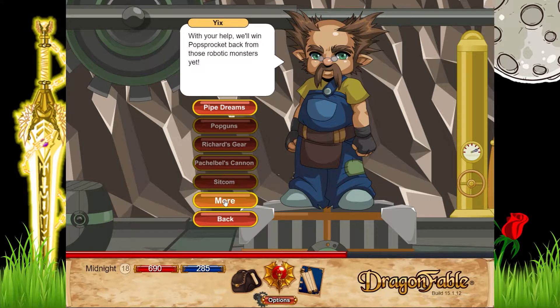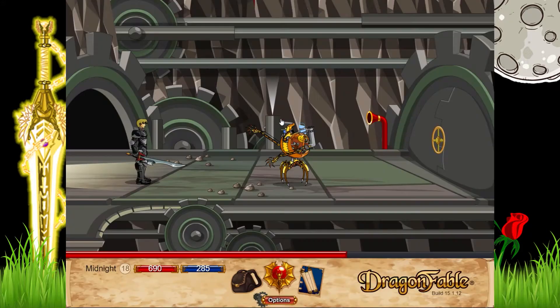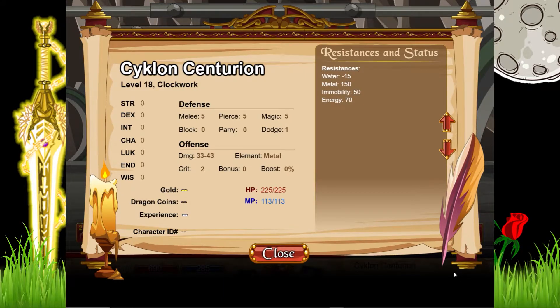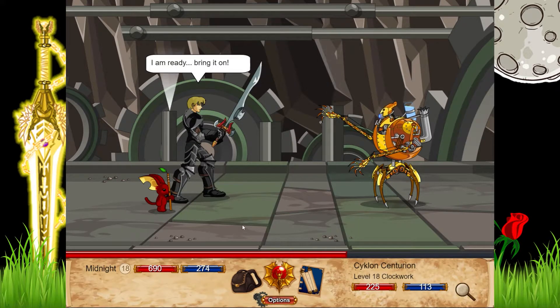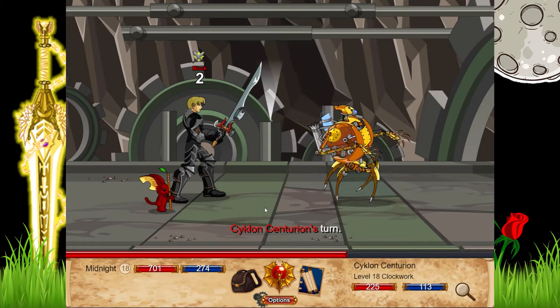We've got all of these quests here — a pretty big quest side but not too big. We're going to start with this one. These enemies are weak to water, minus 15. I didn't really go into a full rundown because these enemies don't have too many resistances in this quest line, apart from water.